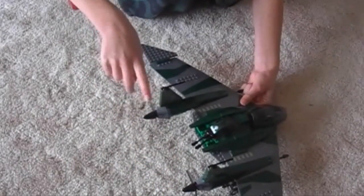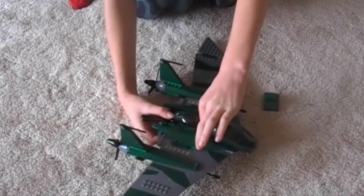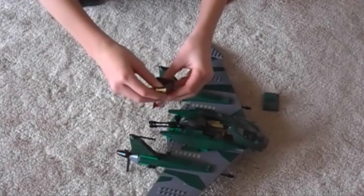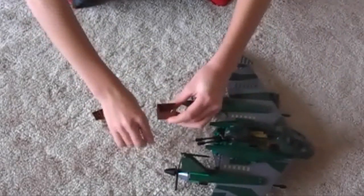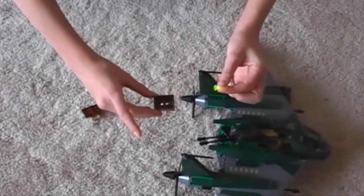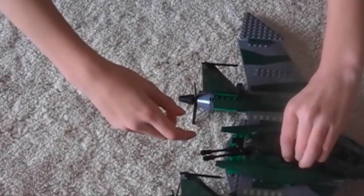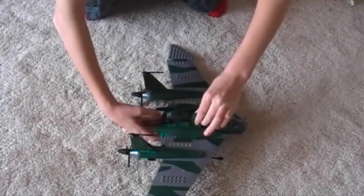And in here we have the treasure — the treasure chest — with the jewels in it. This is my favorite jewel, I like the color of it. So that's that. And yeah, that's pretty much the plane. Very basic.